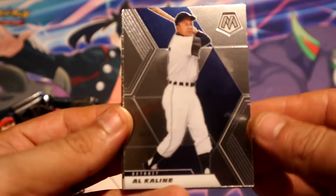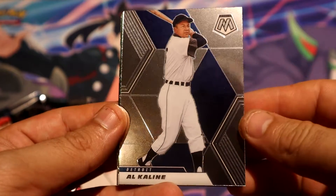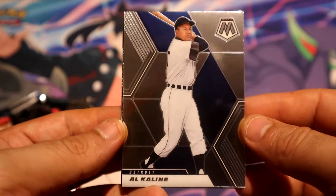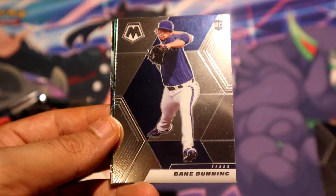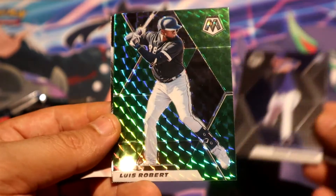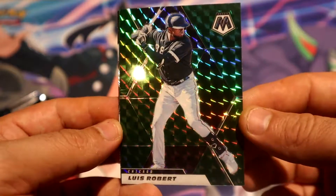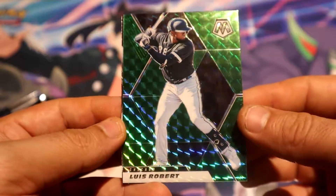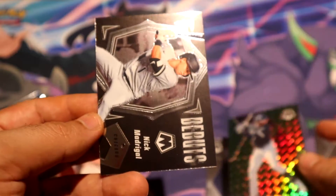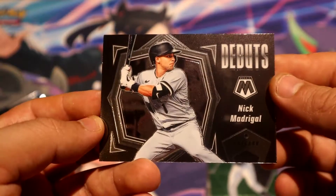Retail parallels will be the blue mosaic. We're gonna start with a nice old-school card. We have a Dunning rookie for the Rangers, and we have a green parallel Luis Robert for the Chicago White Sox — pretty nice. This is a green parallel of Madrigal for the White Sox as well, back-to-back right there.